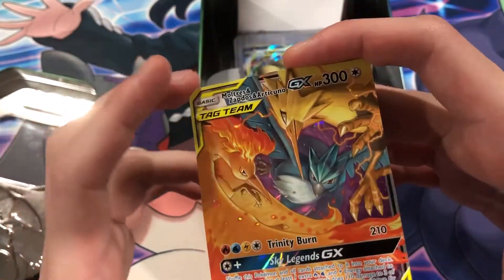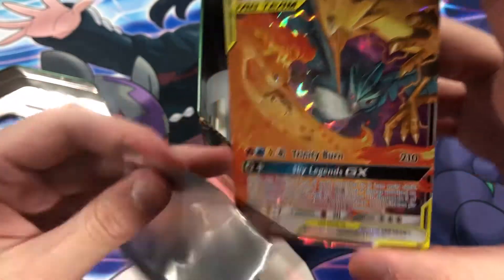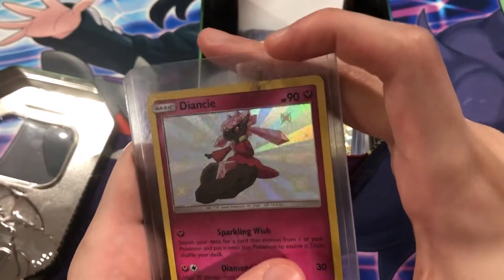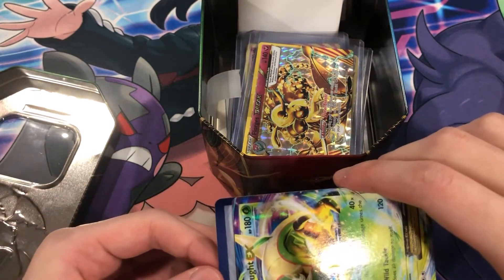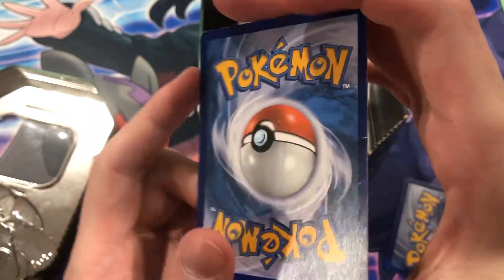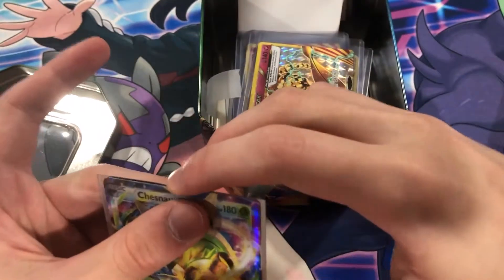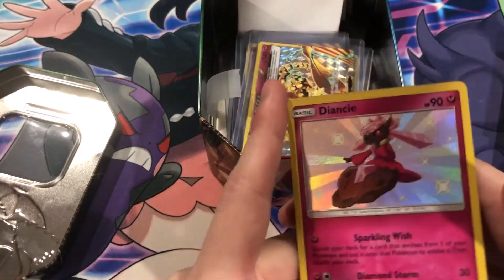Oh yeah, the Trio! Very cool. I'm super tempted to open one of my Hidden Fates ETBs just to get the promo card — the art looks so nice. Okay, we're going into X and Y a little bit. Diancie from Hidden Fates Shiny Vault and we got Chesnaught. Now the owner did say some of these cards — maybe three or four of them — were damaged, but I did get a good deal out of it, so can't complain. Diancie looks very nice.